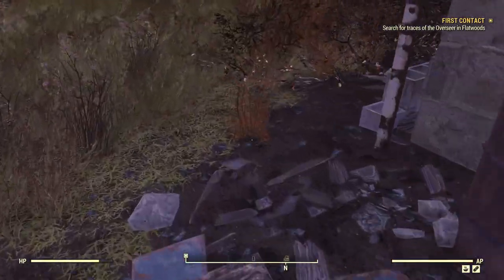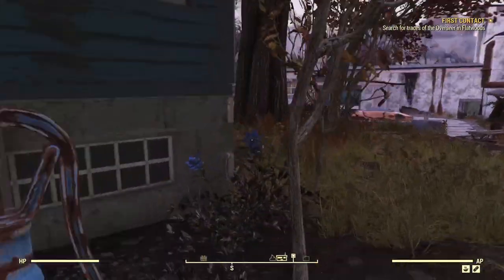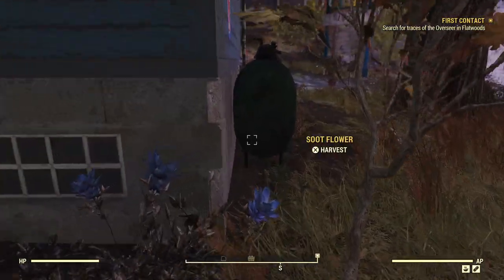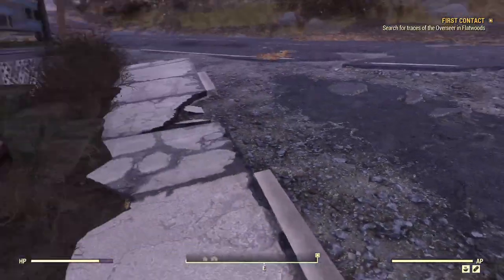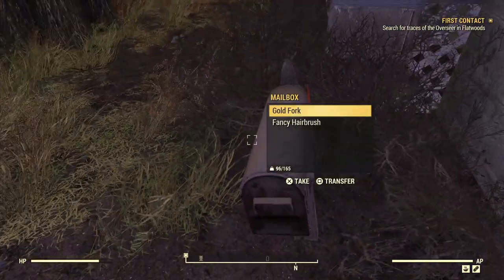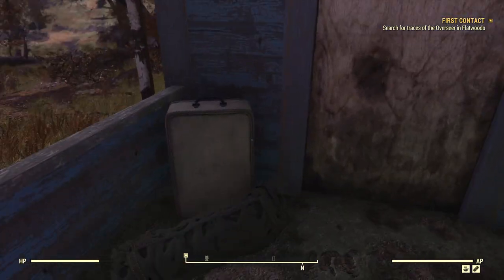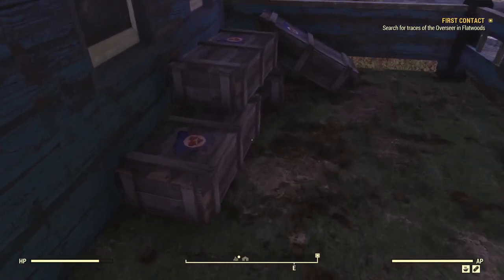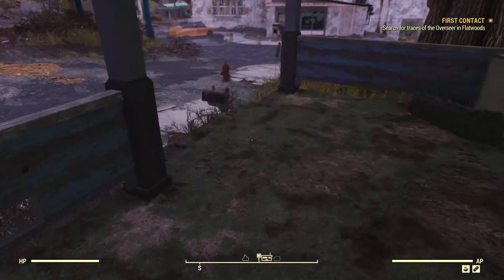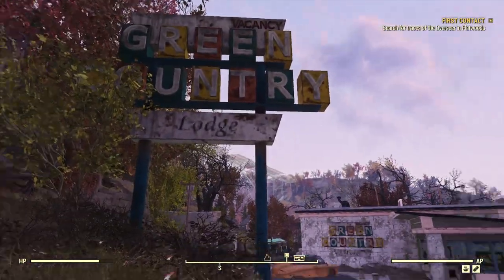We have a little explosive crate here. Nothing else back behind there or here. Although here's a pump, but it's just going to give you more dirty water and rads. There's some good stuff in the mailbox. And up here on the porch — nothing in the duffel bag. We see more of the Responder emblems. And then we have the Green Country Lodge.